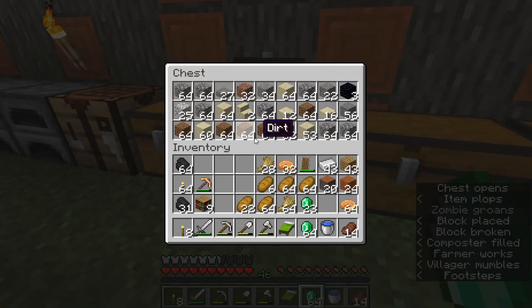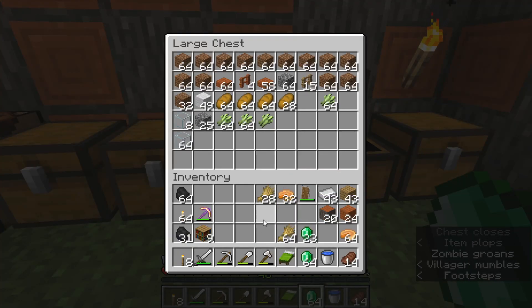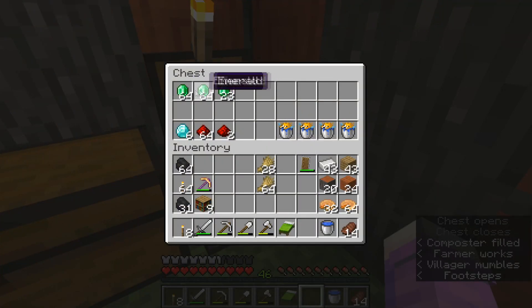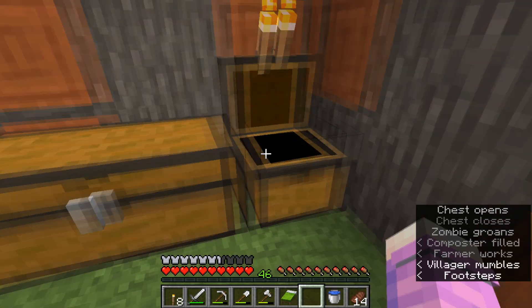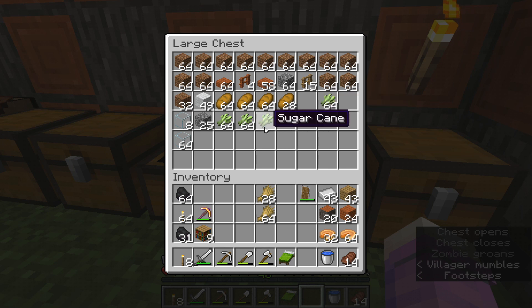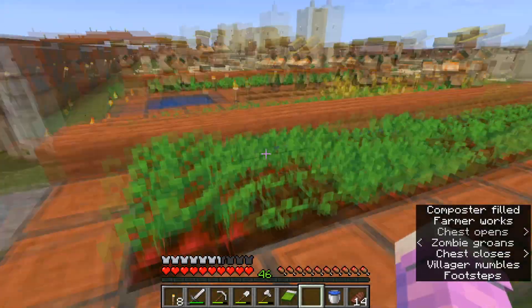We've still got a stack and 23 emeralds, plus a bunch of bread. I'm going to put the bread in one of my chests so when I want to breed villagers again I have more than enough to throw at them. I have a ton of pumpkin pies so I won't need food for quite some time. All the extra emeralds go in the chest — had I saved everything I'd probably have an entire row of emeralds by now.